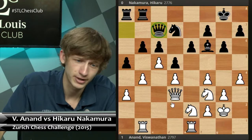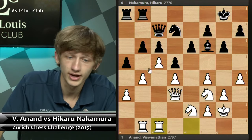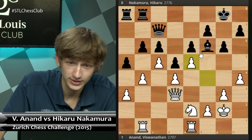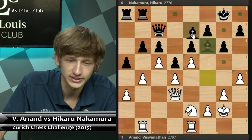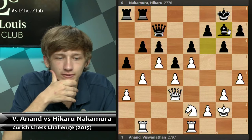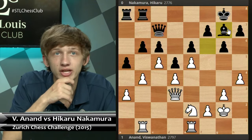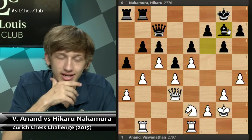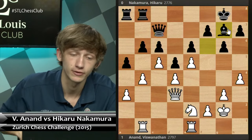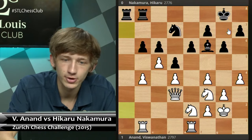Here play might have just continued with Rc1, white biding his time — or things like Ne5, Nxe5, fxe5, Bg7 — with similar stuff. But notably Hikaru has not committed yet to opening up the queenside files, and as such he's going to have a better chance of defending this position. So axb4 is perhaps already a little bit wrong.